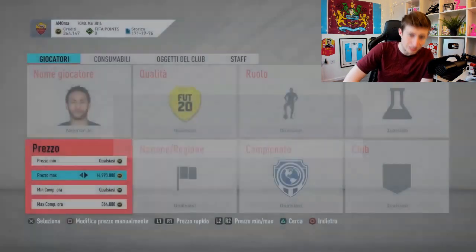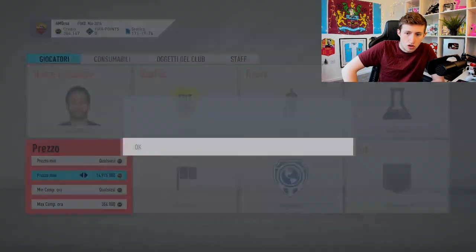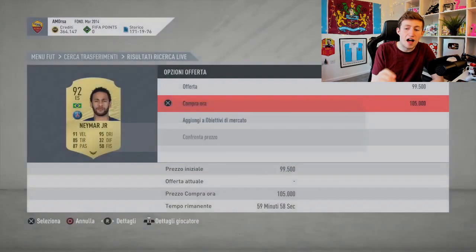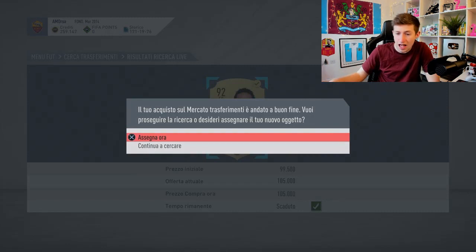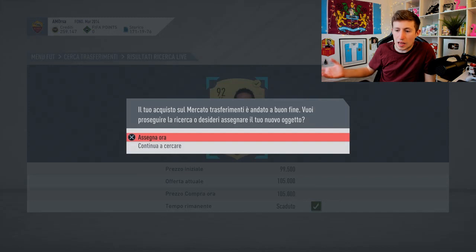Open next and you won't believe this — it's a Neymar snipe. This guy is trying to snipe Neymar for 364k — don't know why he chose that amount because Neymar is worth a lot more, like around 800k plus. And he keeps trying, and he gets a Neymar for 105,000 coins. 105k for a Neymar who is worth hundreds of thousands of coins, just shy of a million. Imagine being the guy who listed him for 105k. Worst part is he delayed the snipe by a second or two and still got it — absolutely insane.